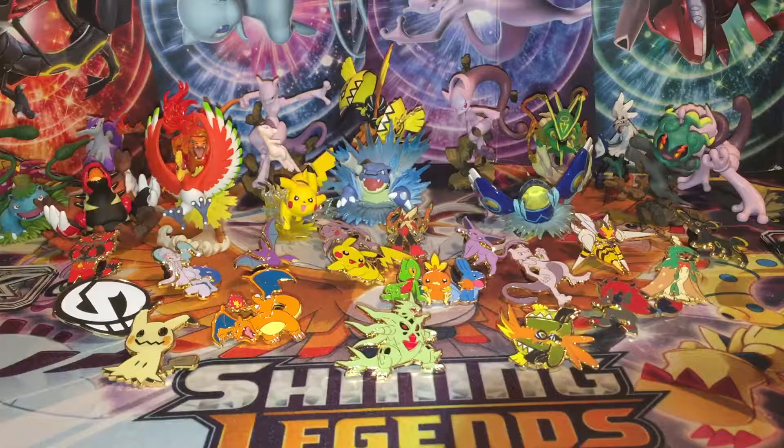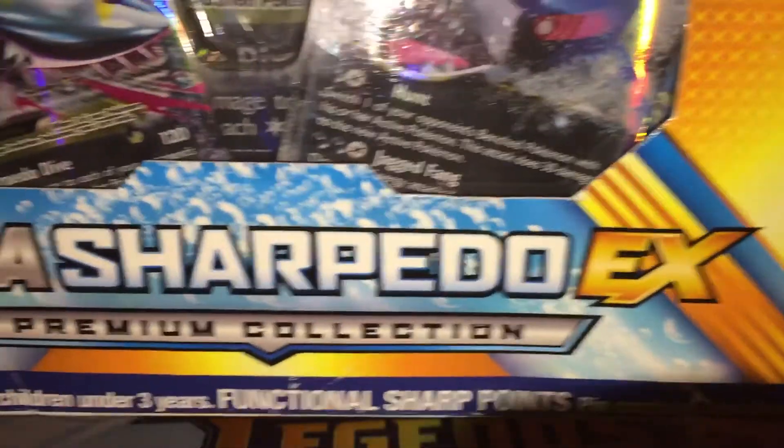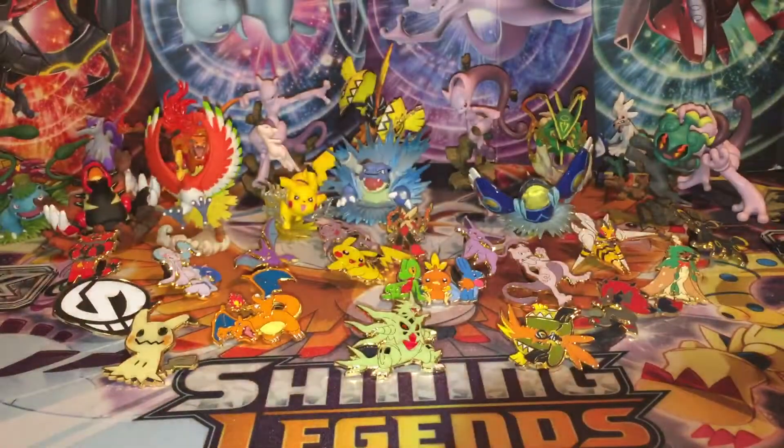Welcome back to another Pokemon card unboxing! Today we are doing the Mega Sharpedo EX premium collection. This is the other half of the Mega Tyranitar premium collection that I got at Walmart, and this box looks absolutely destroyed.